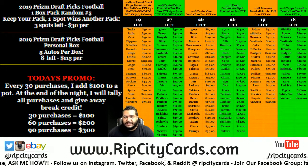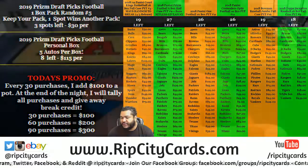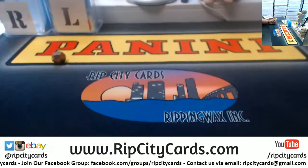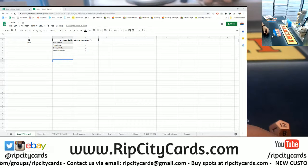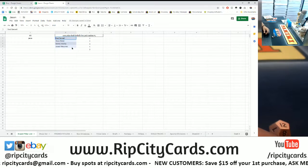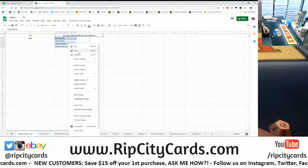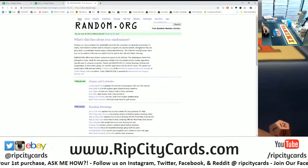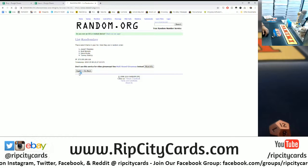What's up peeps, time to get busy! 2019 Prizm Draft Picks Football, one box, pack random, number five. First things first, someone's gonna win a free pack. We're going 12 times in the randomizer. One of these four names is gonna win an extra pack — everyone keeps their pack, but one spot gets a bonus.